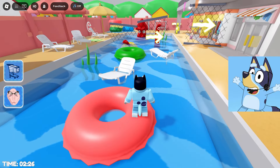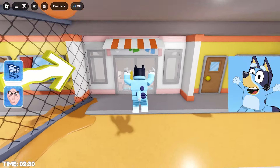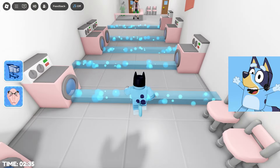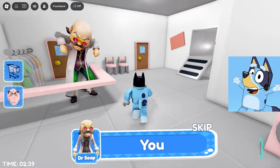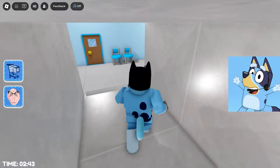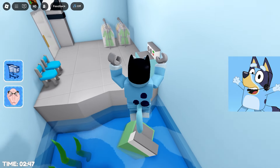Now it seems that we need to jump on various objects in the pool — for example, inflatable circles or lounge chairs — but it is also very dangerous, because our character at this level cannot swim at all. After the pool, we got into a wonderful room called Laundry Room, and we need to jump through strong streams of water that come from the washing machines. I can't wait to find out where we will get next.